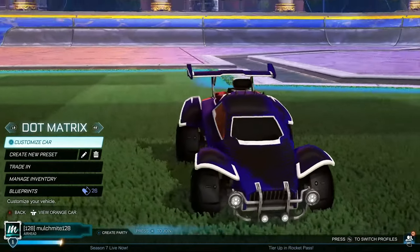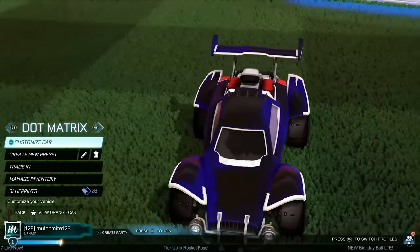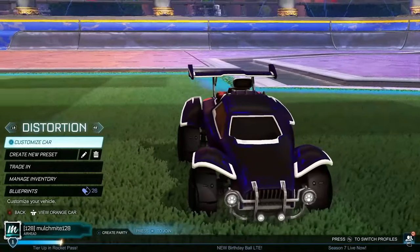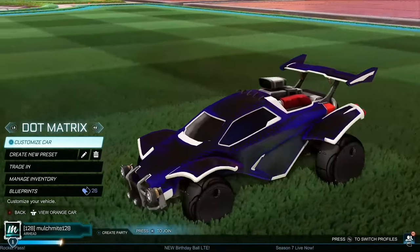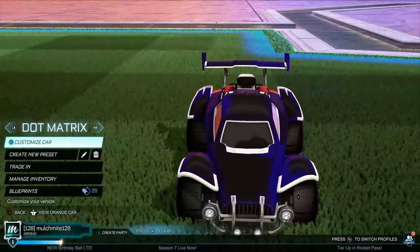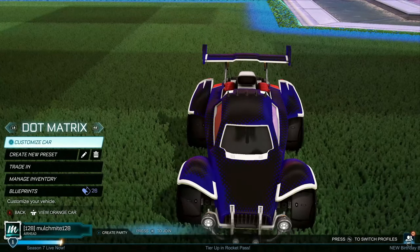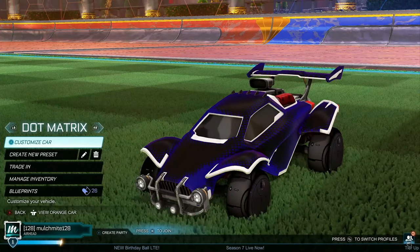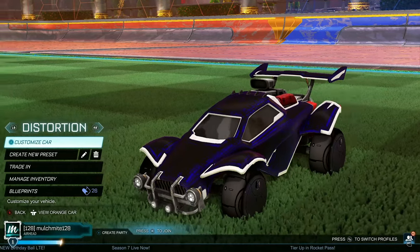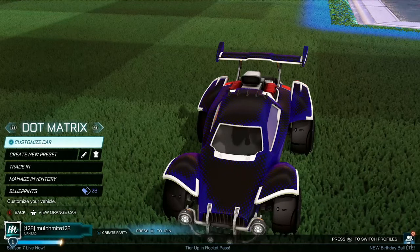A very similar decal — we've got the Dot Matrix. It's a little bit more prominent because it's got waves of blue that are a little bit thicker than the Distortion. I think I would definitely prefer the Distortion, but maybe you're more of a fan of the Dot Matrix because it's a little bit cleaner. It's got a bit more of a shine as well with the waves. Pick whichever one you like most. If you want more of a cleaner design, Dot Matrix would be for you.